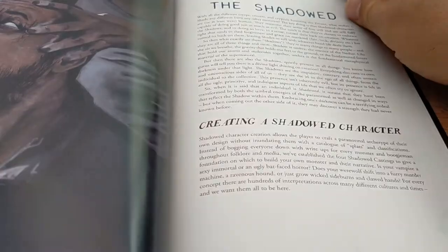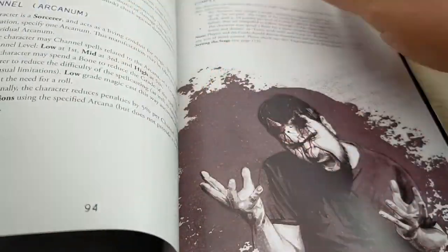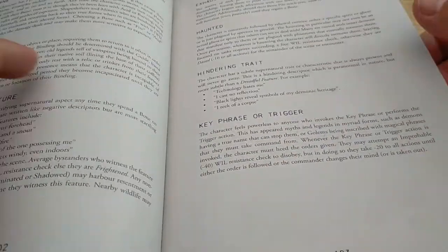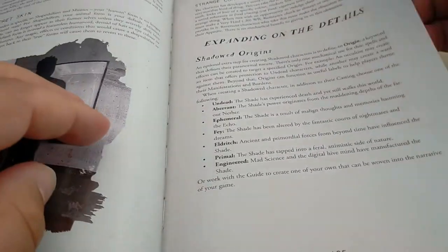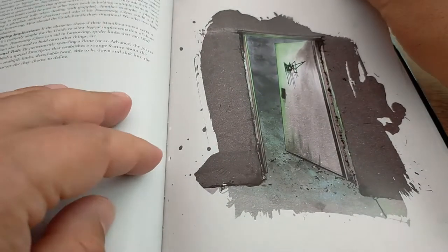Then you get a load of information about the Shadowed, and I think all the information about the Shadow should be in here personally. So there are some burdens you can have, how you've become shadowed, other various aspects, and some more nice artwork.